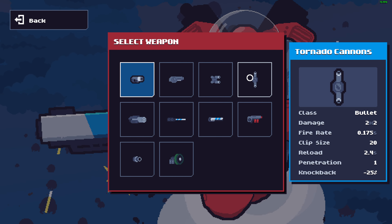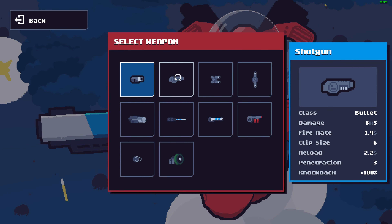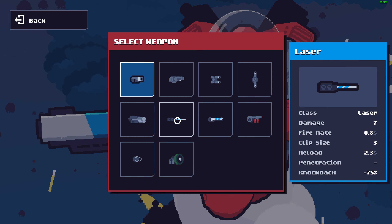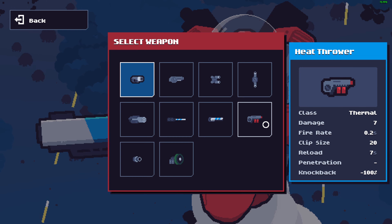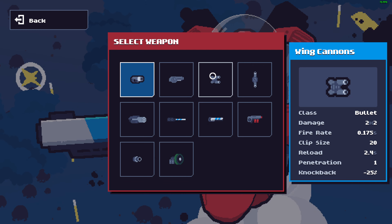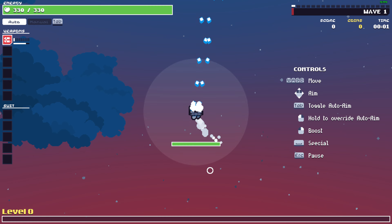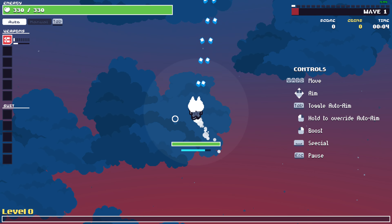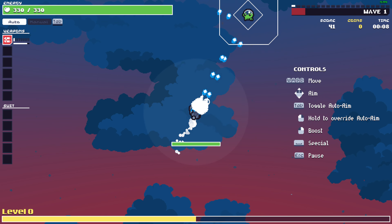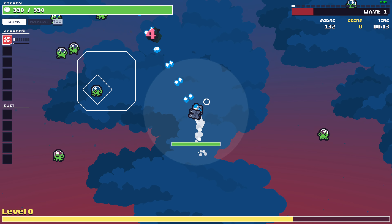Knockback minus 50. So the shotgun has knockback, the laser weapons do not have knockback — we have negative knockback to hit-thrower. I'm gonna start with the wing cannons because I like to see lots of projectiles on screen. Let's grab the wing cannons, and I also want a shotgun this time.